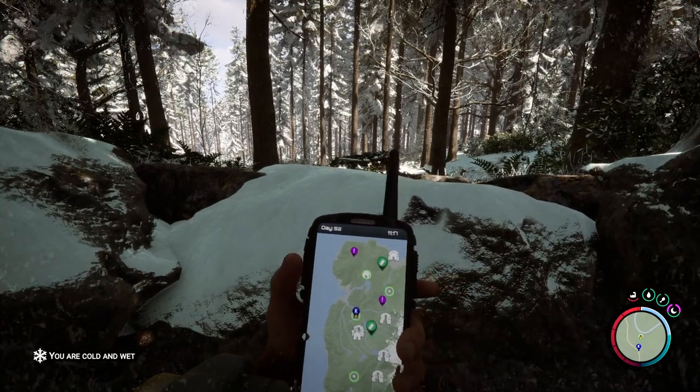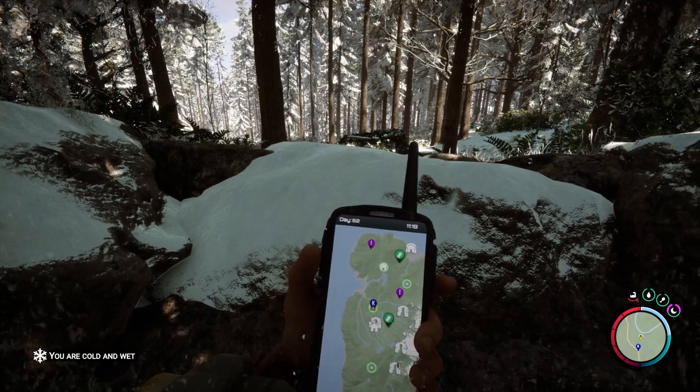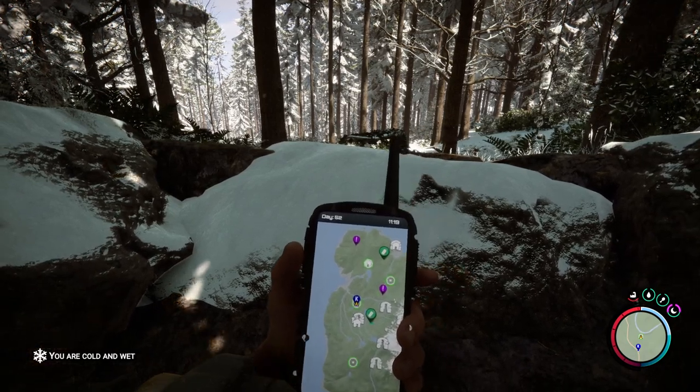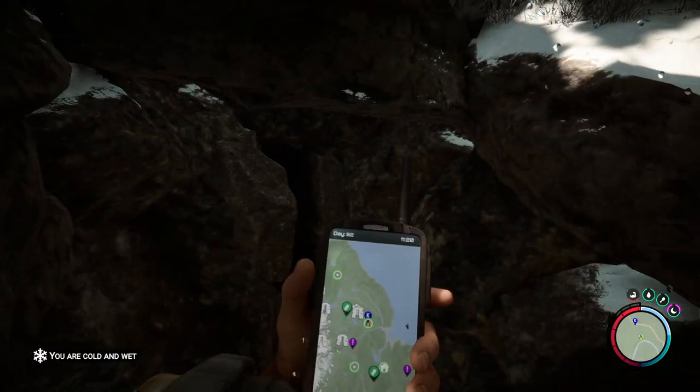To start with, we're going to look at the map. We are on the location where you see the yellow arrow and Kelvin is nearby. As you can see, there's a cave that we can access.